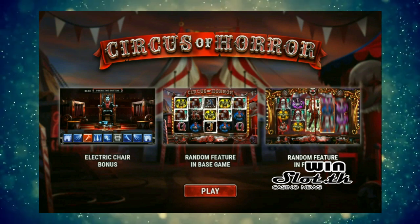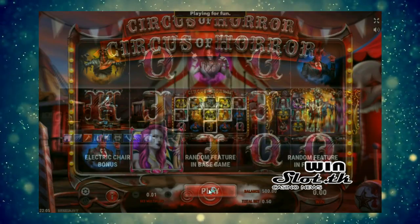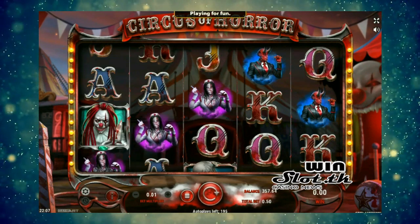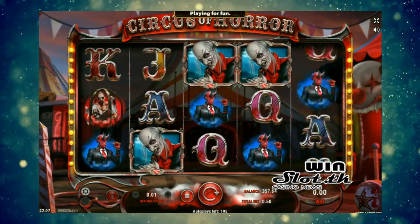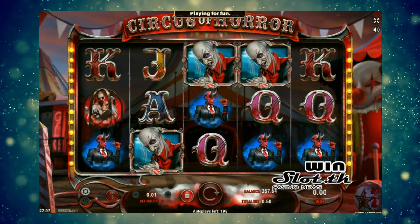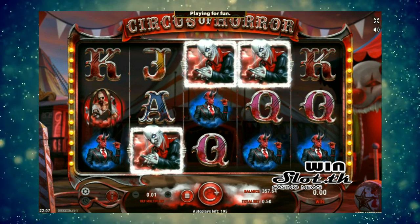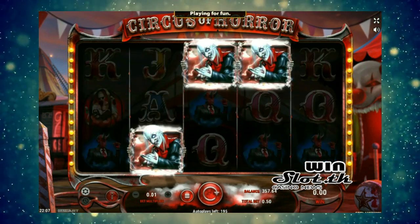Prepare yourself for a shock in the literal sense, as three or more Nosferatu bonus symbols trigger the electric chair bonus game. Choose which body part of the unfortunate souls trapped in the chair of death you want to fry with a thousand volts, and if you get eight without fail, you will double your total win.